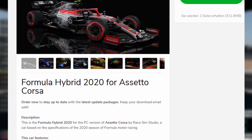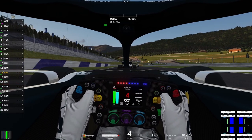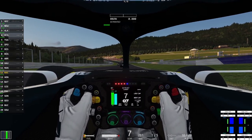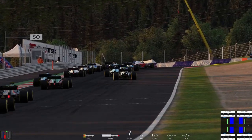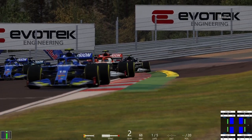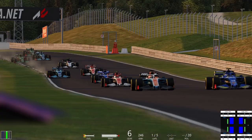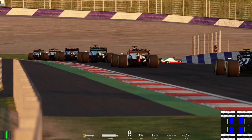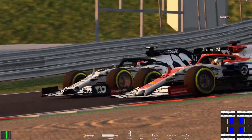The F1 2020 mod by RaceSim Studios — or rather Formula Hybrid 2020 as this is what the mod is actually called on their page — promises to simulate the current generation of Formula 1 cars better than any other mod out there. Now this raises a few questions: is this statement actually true? Is it worth purchasing this mod over buying the actual F1 game by Codemasters? And are there any noticeable cons, as Assetto Corsa in itself isn't really a formula simulation but was initially coded to simulate a wider spectrum of cars?